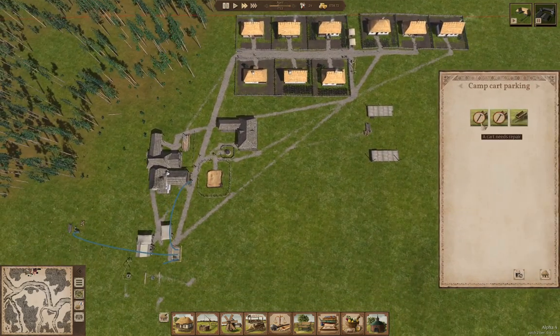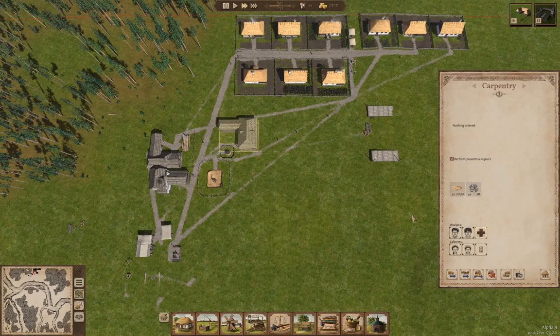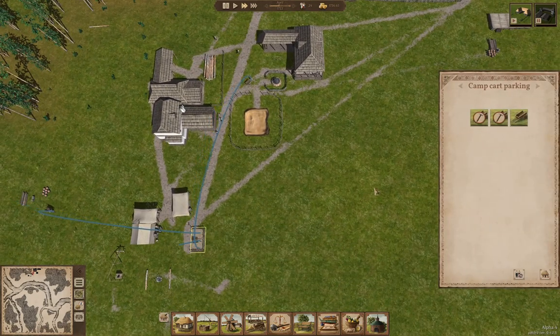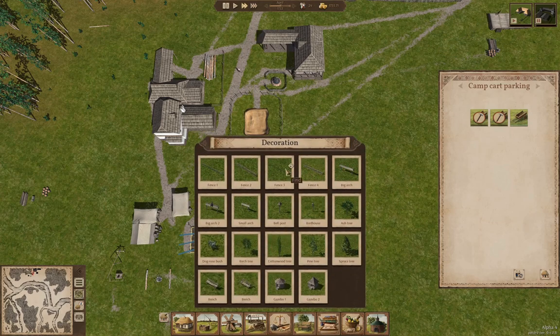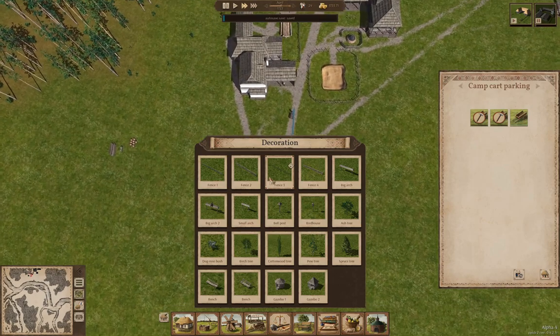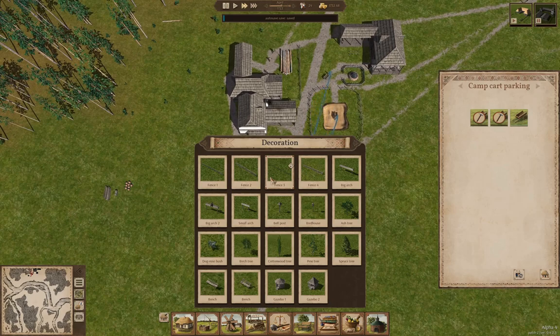I want to check in on the carts. Carts need repair, so we're going to perform repairs. Now, if we look here, that will probably help the cart operations operate properly. Will they actually repair the existing carts? We are going to repair the cart. What I'm going to do is grab a bench — we're going to put a bench here, just because benches are cool, right?